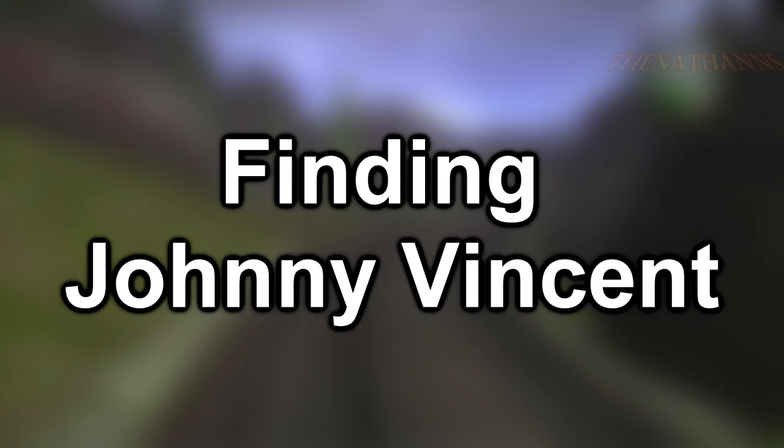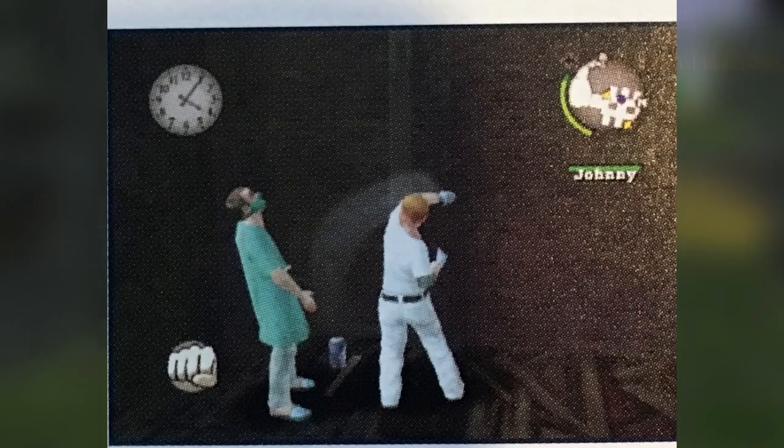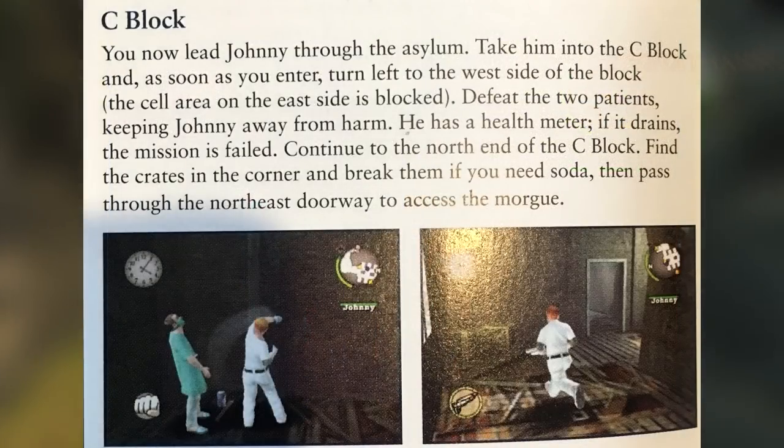For our last image analysis, there's a minor mission change in Finding Johnny Vincent. According to the guide, C Block was going to have two very violent inmates who would attack Jimmy and Johnny while escaping from the asylum, right after Jimmy lifts the gate to C Block. There's also an image of Otto in C Block, though we don't know who the other inmates would be. In the final game, it's clear sailing after lifting the gate. This may explain why Johnny is an ally during the mission — in the final version, there are no threats so Johnny never loses health. This was possibly removed because forcing the player to fight mentally unwell patients could be considered controversial.